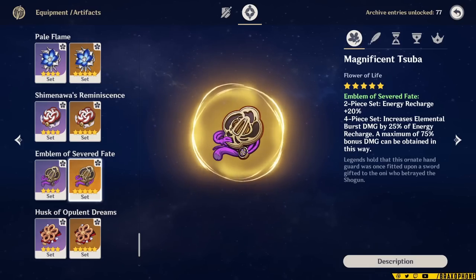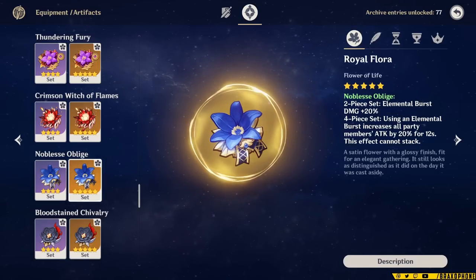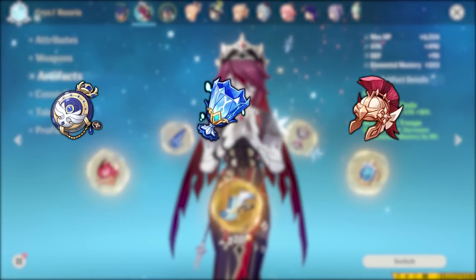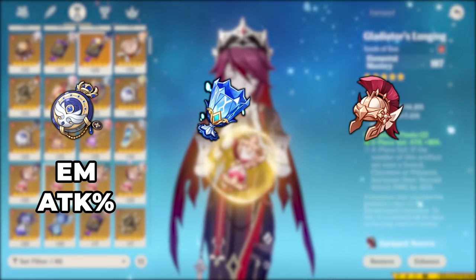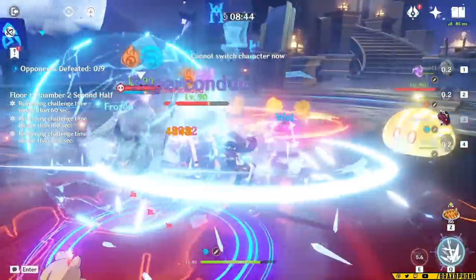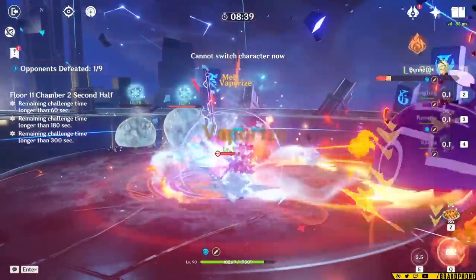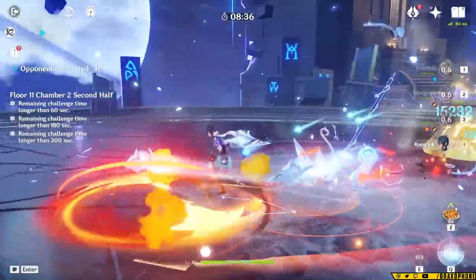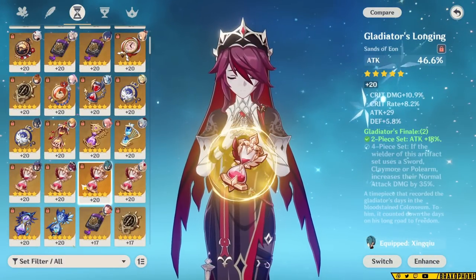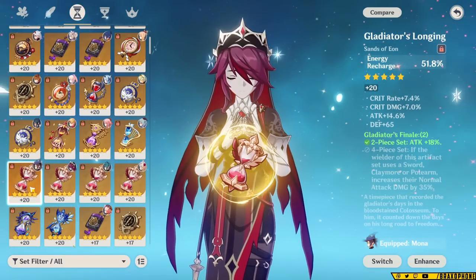You can also go for 4-piece Emblem of Severed Fate, and that would be solid, but I would generally avoid 4-piece Noblesse on Rosaria in Melt teams just because you're going to be running Bennett with her already, and he almost always carries 4-piece Noblesse. As far as stats go with a Reverse Melt setup, you want to aim for an Attack% or Elemental Mastery Sands, a Cryo Damage Goblet, and a Crit Rate or Crit Damage Circlet. The difference in Elemental Mastery and Attack on Reverse Melt Rosaria is actually really noticeable in the right setup. Since you're already going to have a massive attack buff from Bennett and all of her burst hits can melt, Elemental Mastery ends up being a really solid choice. Attack is definitely not a bad option, but in high-end content, Elemental Mastery can be better.